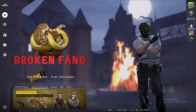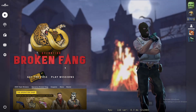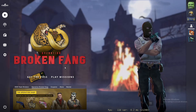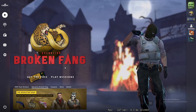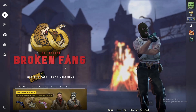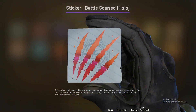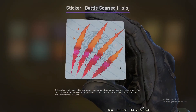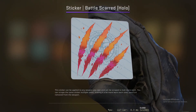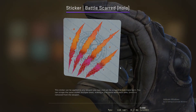I'm going to show you how to get any weapon — more specifically, I'm going to be going for a Dragon Lore from the Broken Fang operation. We're also going to be looking at the Battle Scarred Holo sticker from the Broken Fang sticker collection.